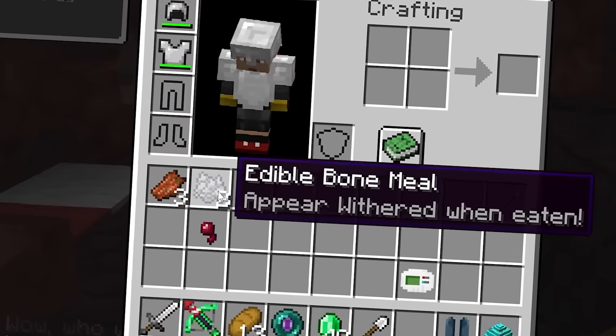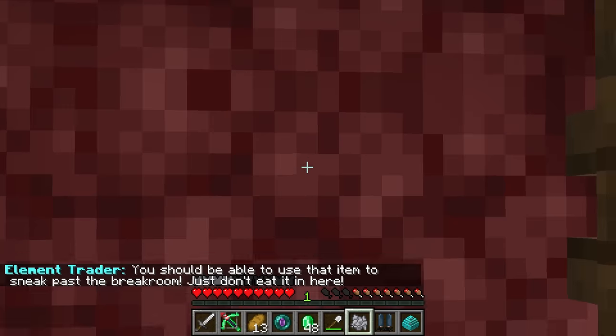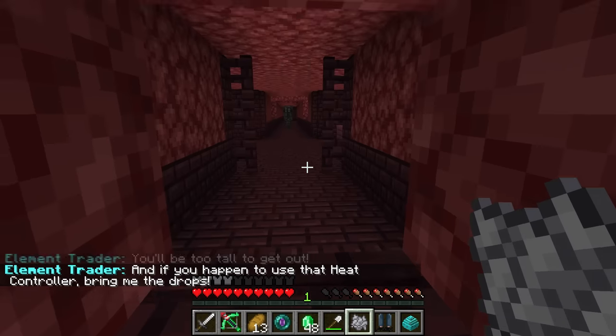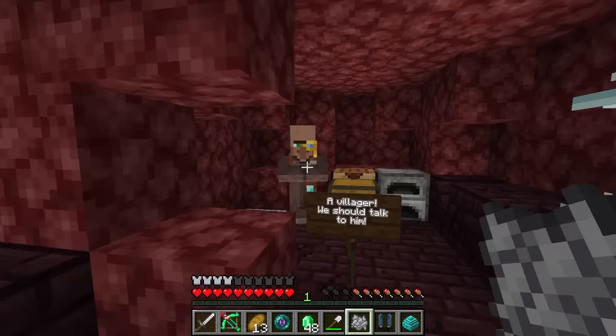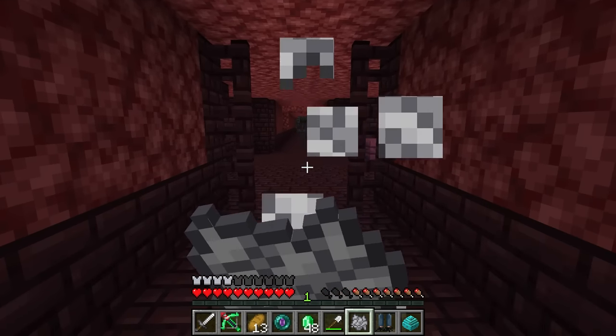I got something for it — edible bone meal. Appear withered when eaten? There's an invisible wall that will take you to the Wither Fortress. It is — it's a fake wall! And if you use that heat controller, bring me the drops for these trades. You got it, villager. But for now, let's eat this — whoa, I've transformed into one of these guys, and they're all cool with me!